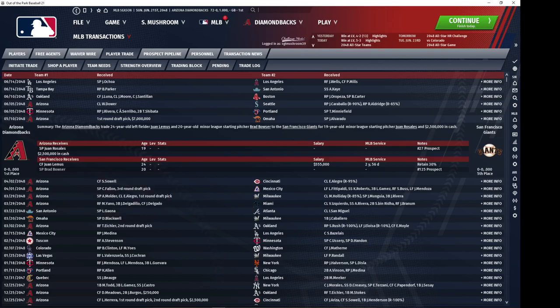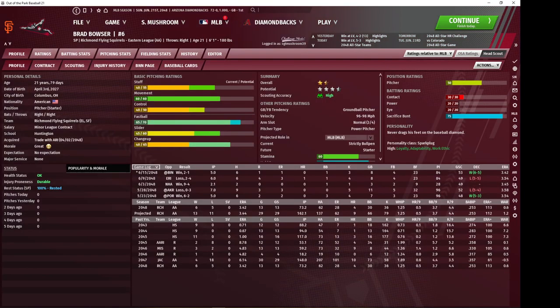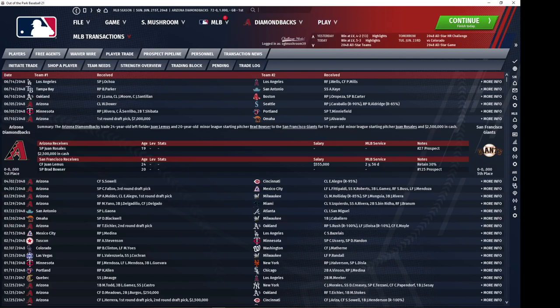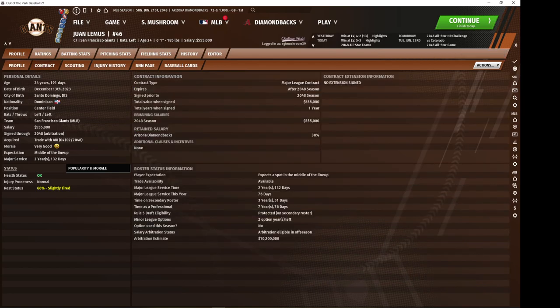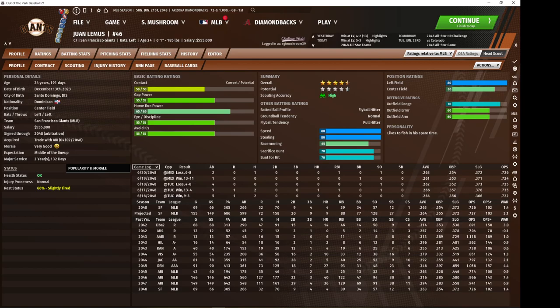I had to give up a pitching prospect, Brad Bowser, who was a draft pick, and center fielder Juan Limas, a prospect who was getting expensive. I had a choice between certain players I could extend and I simply could not afford to keep him.